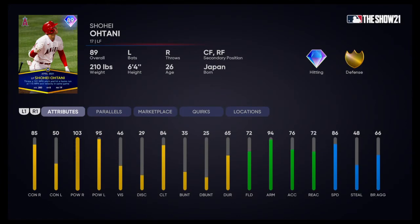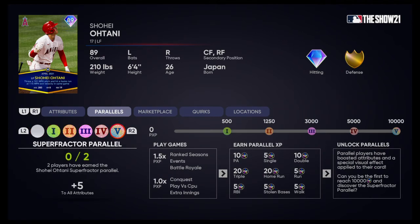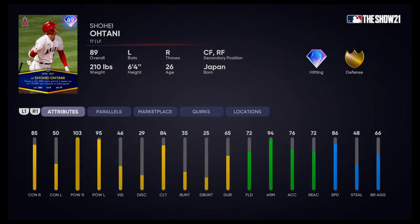This Shohei Ohtani card — it kind of sucks because you can't pitch with him. Not great against lefties with that 50 contact, but against righties 85 and 103 — he certainly smashes. He does have 95 power against lefties. Vision and discipline are below average, but he's got good fielding, good arm strength in left, and can also play center and right. He's got 86 speed. This is just a solid outfielder card in general — you can definitely sit him on your bench against righties as a lefty bat.